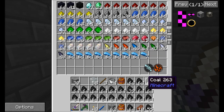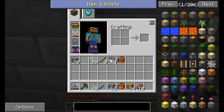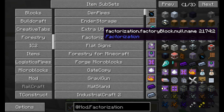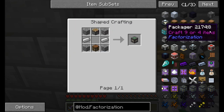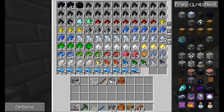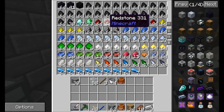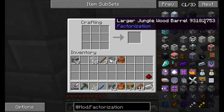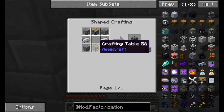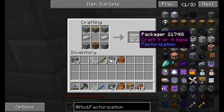Let's take a look at Factorization, because Factorization has a bunch of cool blocks in it. One of the ones I want to look at is the packager. I'm going to need a crafting table, a piston, and a couple pieces of iron. Let's craft those up — a crafting table, a piston, a couple pieces of iron — and there's our packager. Nice.